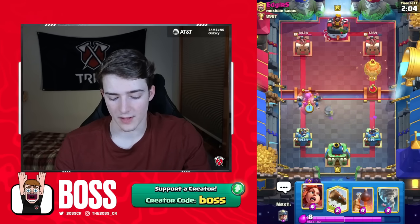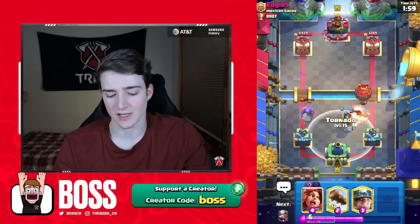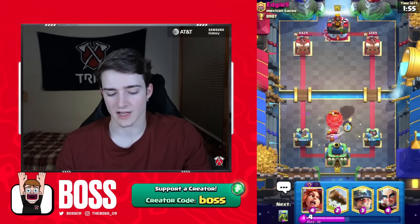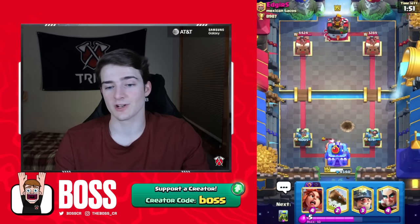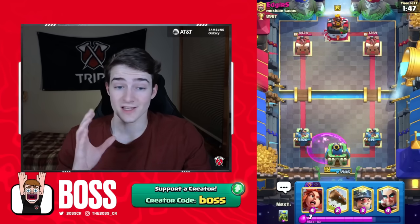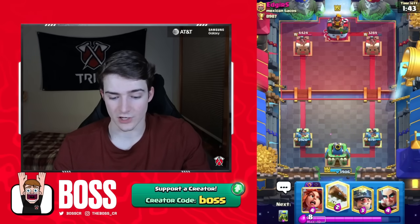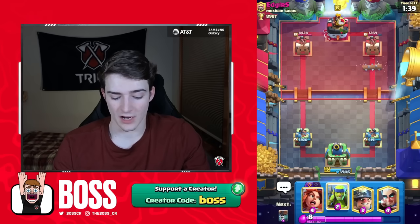Hopefully we do surround that Bowler — and yeah, we do. Let's get a Bomb Tower down; we're going to need a tank for that Lumberjack anyway. And then a nice Nado just to pull that Loon to the King Tower. Already a really incredible start. I was wondering if he was going to freeze the right tower and King Tower to get a ton of damage, but he didn't. This is an amazing start — pretty much one of the best matchups you could ask for.